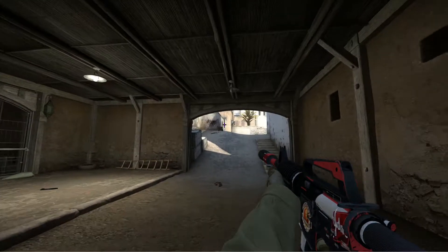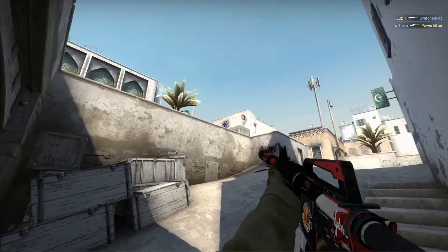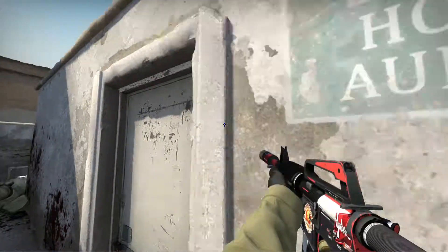Three versus two — one guy dies making it a two versus two. That guy lands a good shot on long. The last guy has an AWP but we know his chances are least likely, so we both push in.